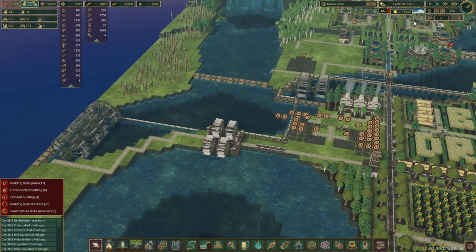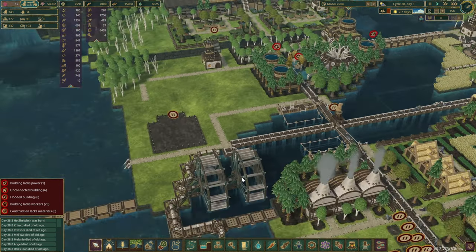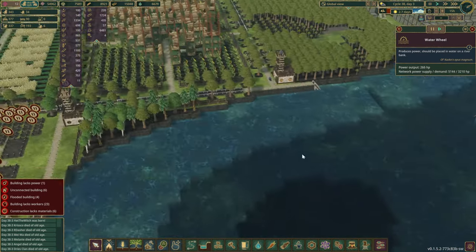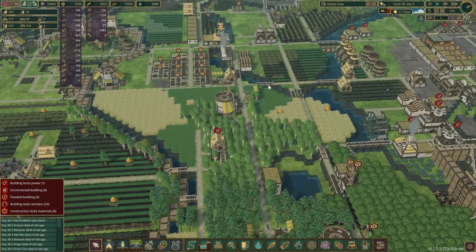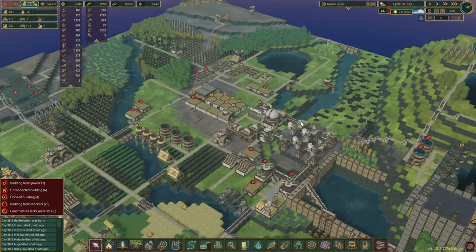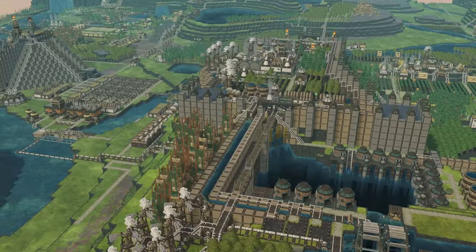Is power going through as well? It must be — yep. And do we have floods? Not right now — well, something is flooding there. Right now producing 5,000 power, which is enough for our needs, but I'd like it to be much higher.